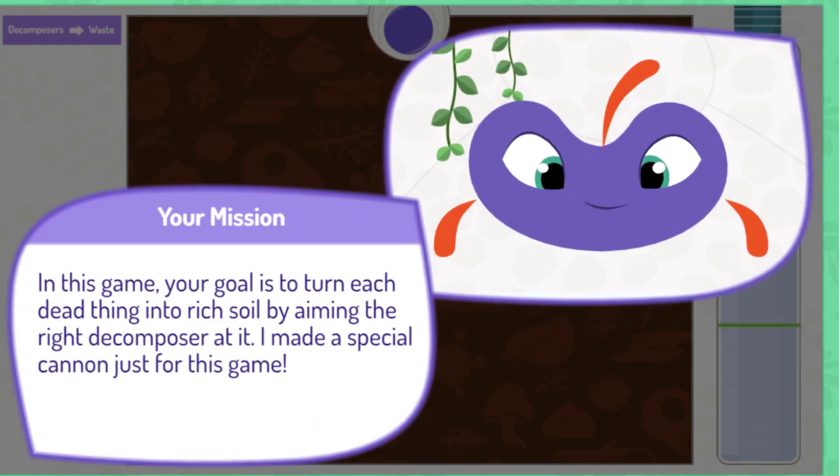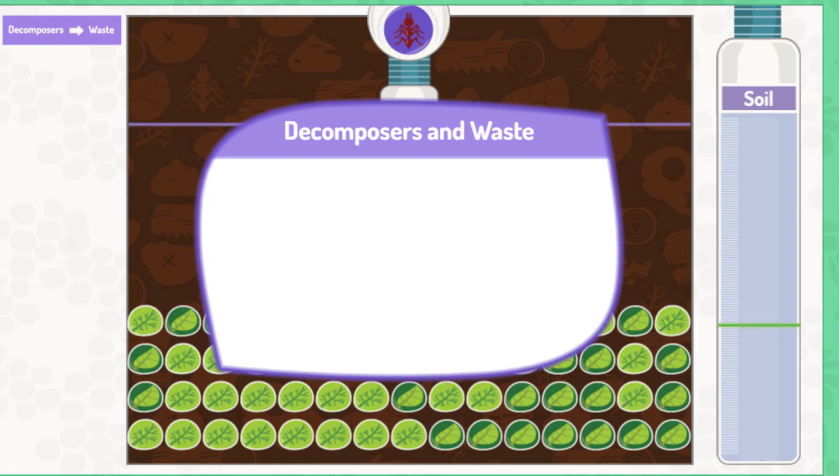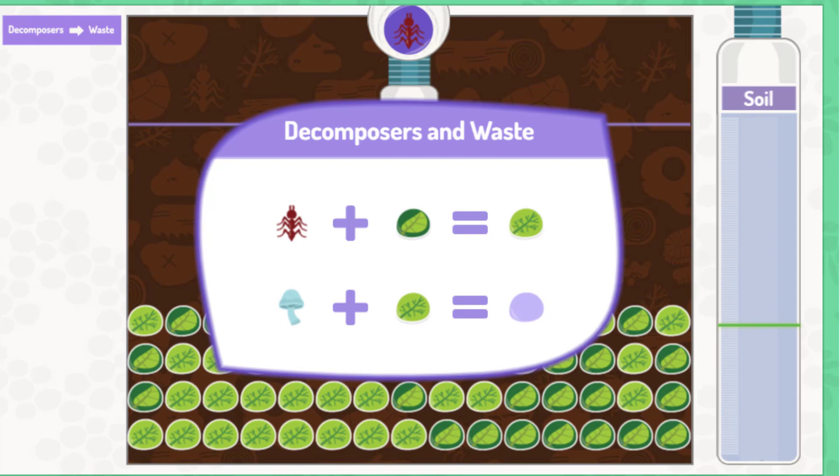In this game, your goal is to turn each dead thing into rich soil by aiming the right decomposer at it. I made a special cannon just for this game. Here are some decomposers and the waste they break down: a decomposer called a leaf cutter ant chews up dead leaves to make leaf pulp. Mushrooms, also decomposers, break down the leaf pulp into rich soil for the jungle.